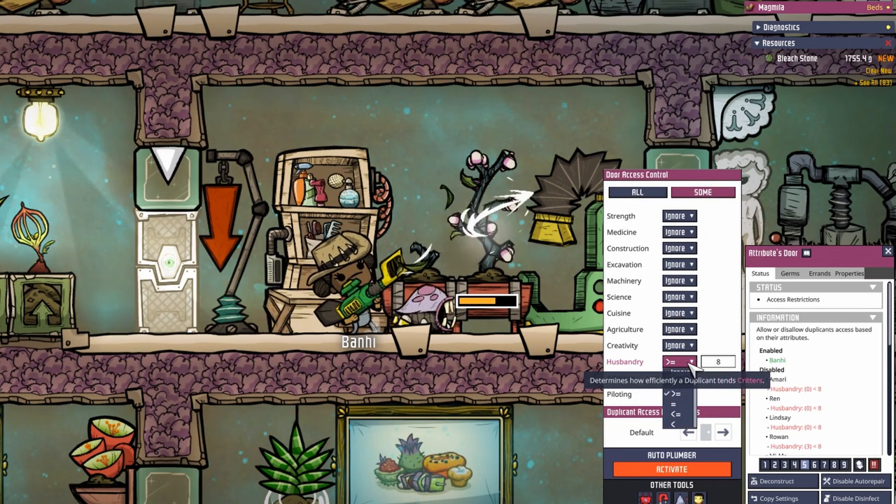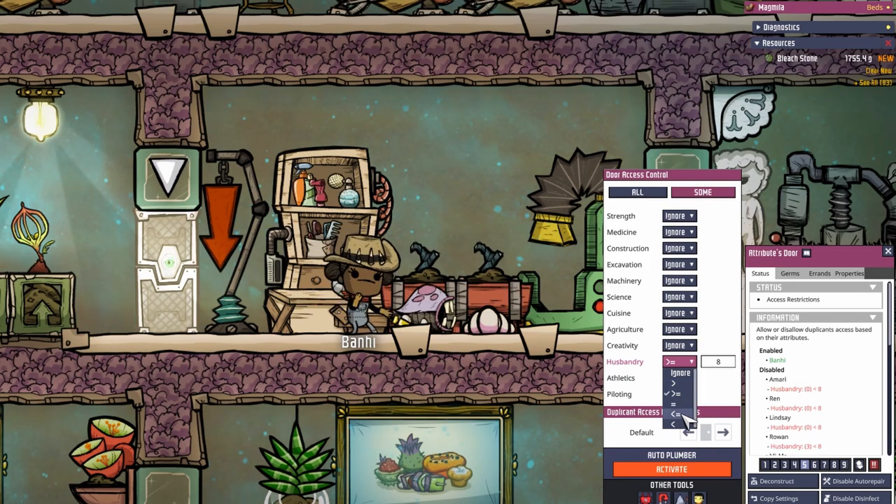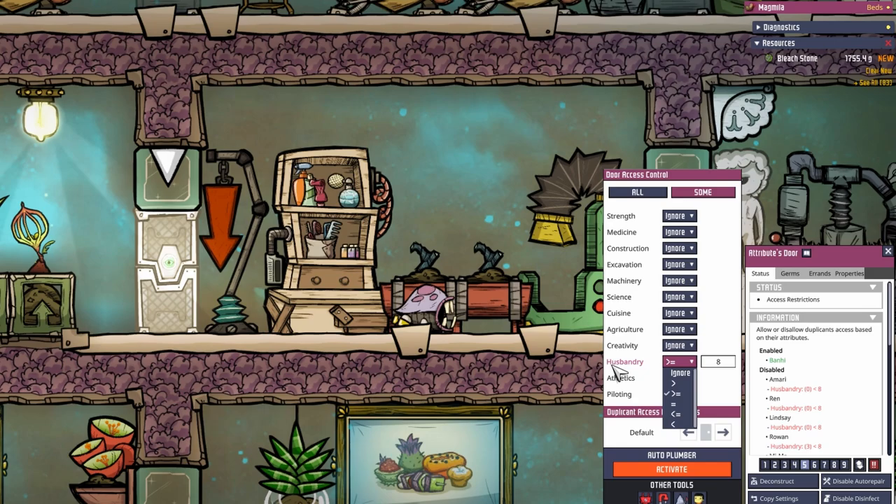The attribute door is even more precise. You can choose your attribute and set it to above, above or equal, equal to, smaller and equal to, or smaller — which in our case only applies to the highest retrained bunny.